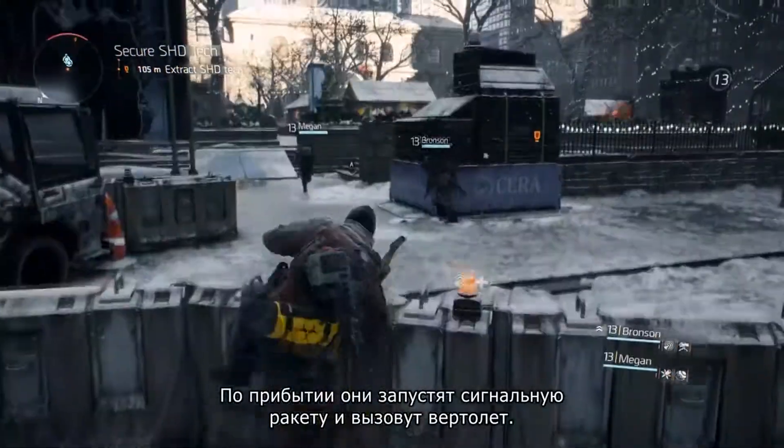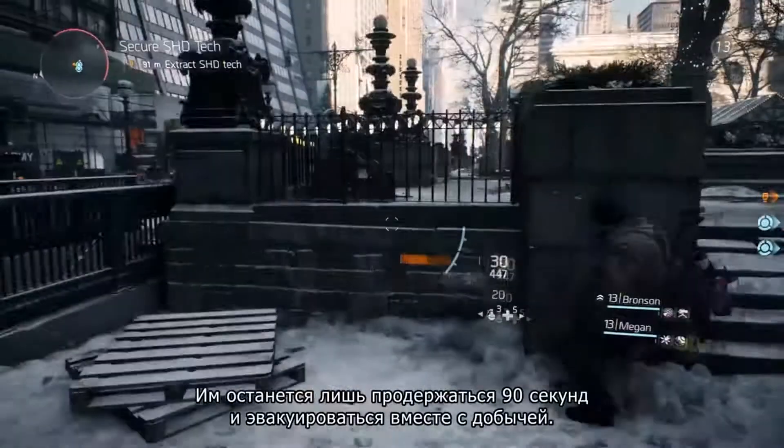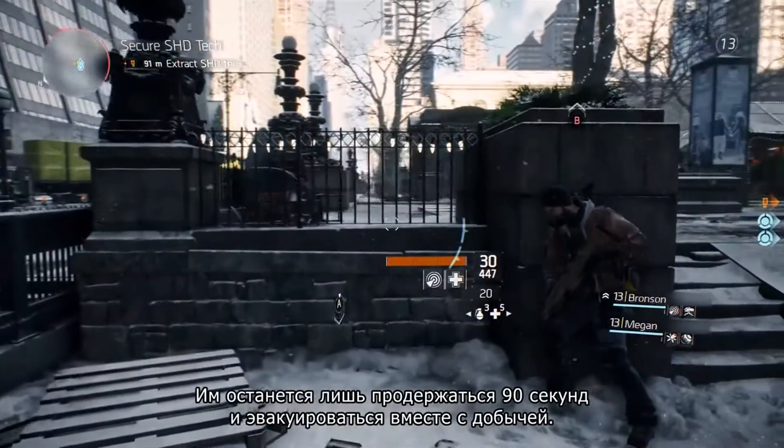In order to do that, our group is going to move to a nearby extraction point in Bryant Park. Once the group is inside an extraction area, they'll need to shoot up a flare which calls in a helicopter. Then they need to hold tight for 90 seconds and extract their goods.